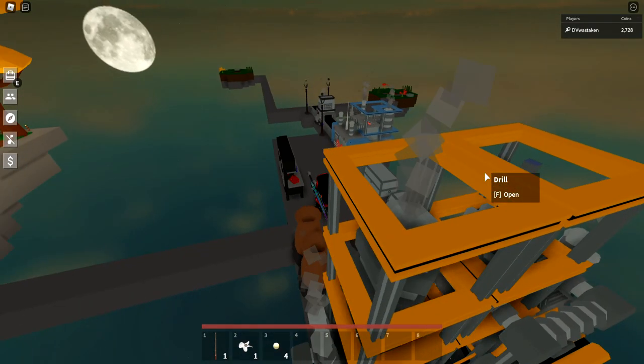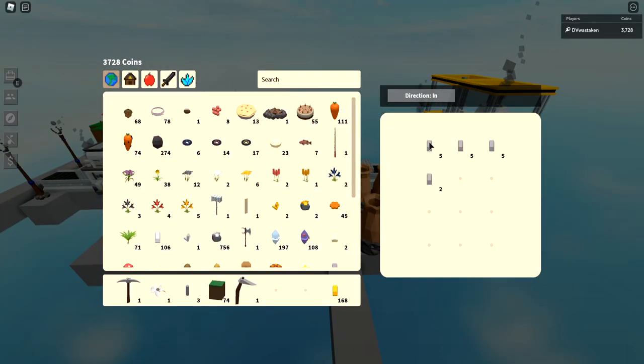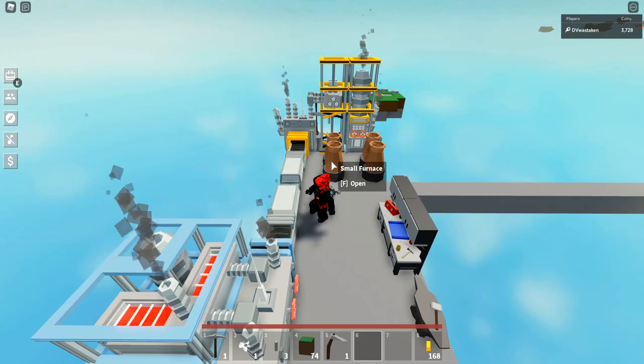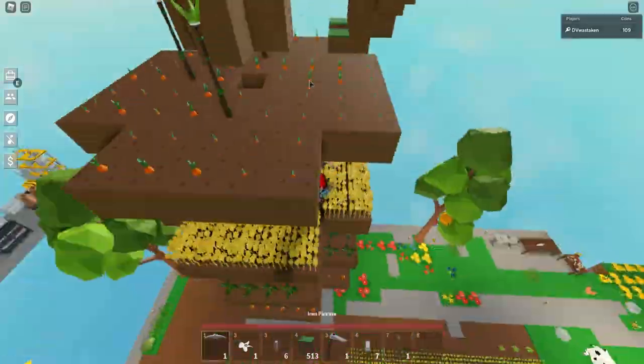Next I decided to grind 10 steel rods. These steel rods take forever to make, but I was able to make those 10 steel rods and eventually craft the industrial washing station, which was a slow crawl — it took forever. Every single time I had to make a steel rod it just reminded me that I need to make a second steel mill soon, because having a second will really help.